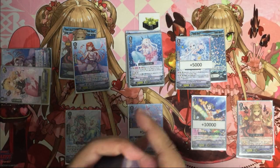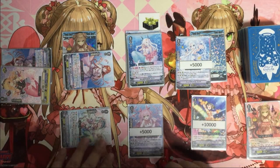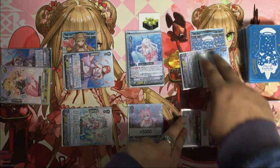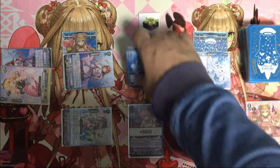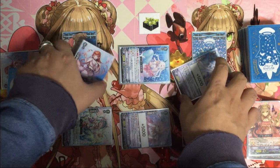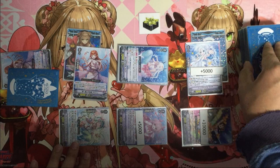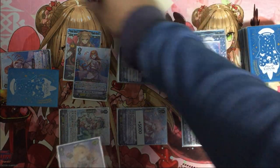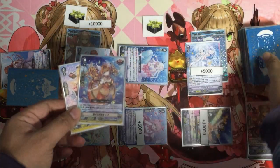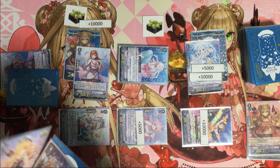You definitely attack with the rear guard first: this is 20,000, with boost 28,000, then 25,000 boosted to 35,000, and 43,000. Then the vanguard attacks, activate Counter Blast one, and stand the rear guard. Twin drive: first check — critical plus 10,000, so we can go for the rear guard attack. Second check — draw, plus 10,000 here. So a minimum of five attack patterns total. That's our new Lupina deck.